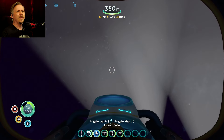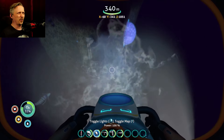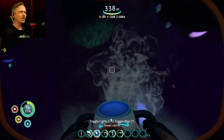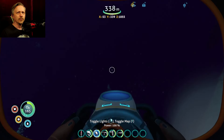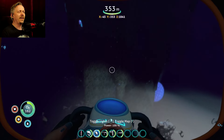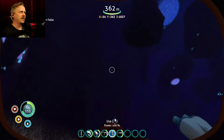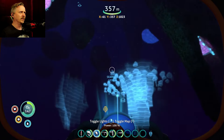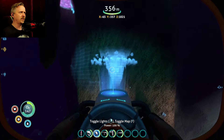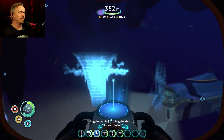At the bottom there are also geothermal vents, and I remember building here before for the geothermal power. But what I want to do this time is build a secret base — kind of like a hidden underwater research facility for less than reputable research. I think I'm going to build just below the ring of rocks. That puts me in a pretty good spot right there, where you can see my little marker.